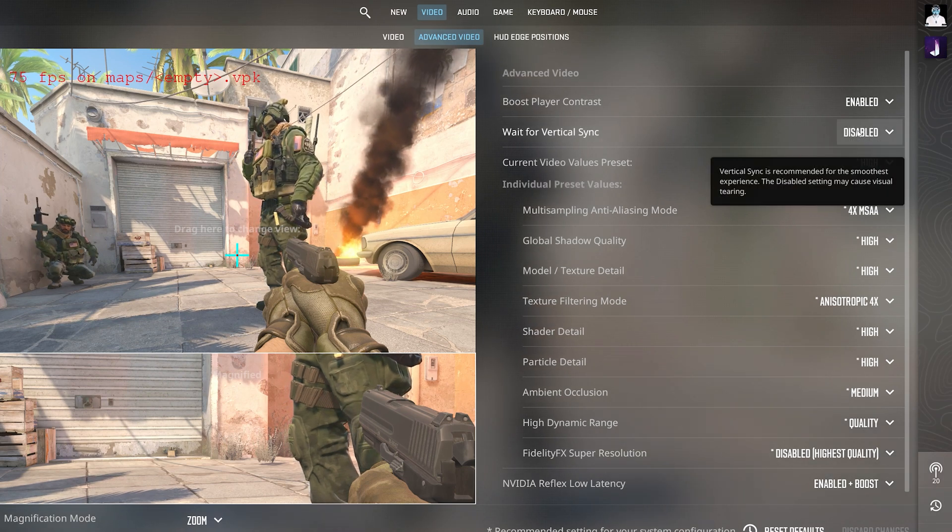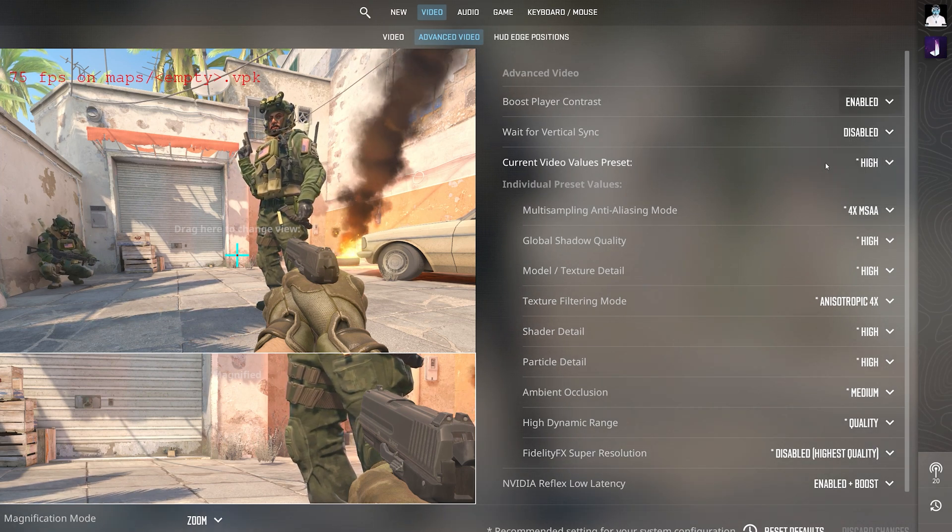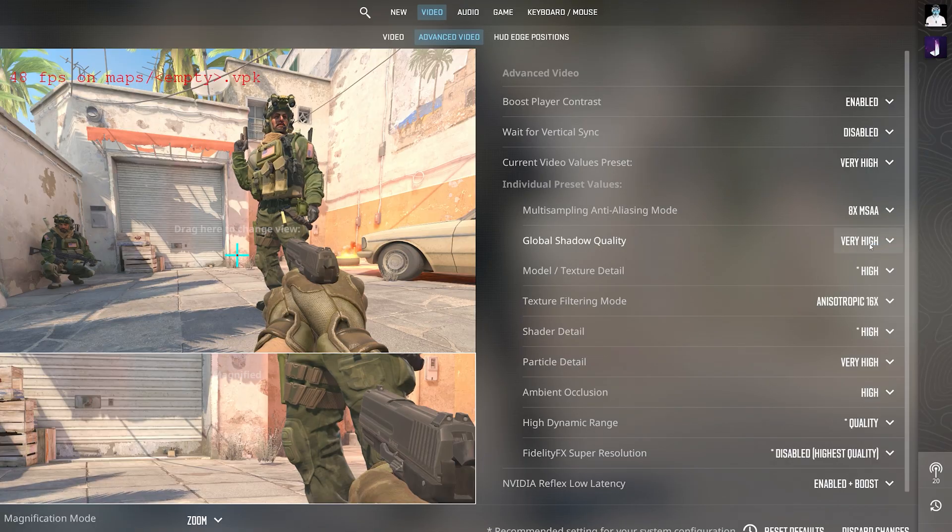Settings wise, we have the usual presets: very high, high, medium, and low, plus Nvidia Reflex and AMD FSR all to play around with.